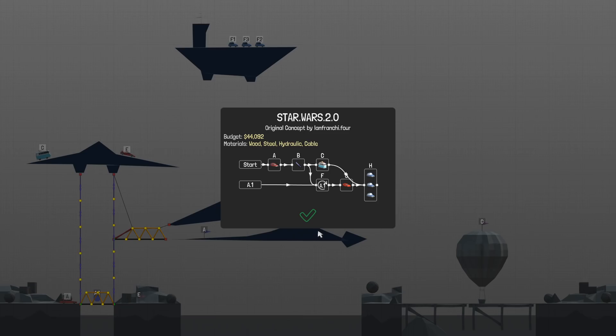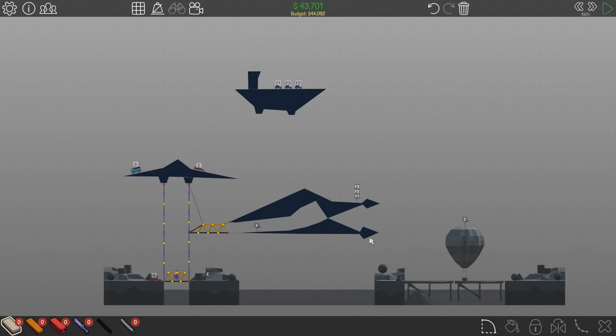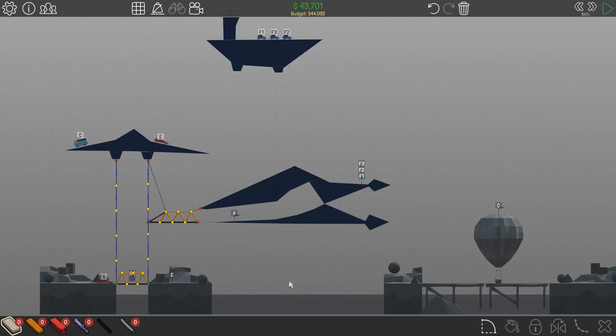I thought today we'd start off with something a little bit interesting. Look, a little Star Destroyer up here. This is one of the custom workshop maps that someone has made. So yeah, we've got a Star Wars theme — a little Y-Wing probably, and then there's a little Star Destroyer up here. It just looked cool. I like it.